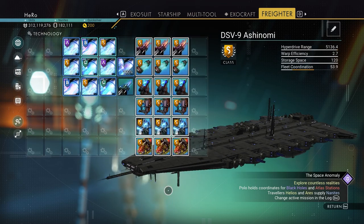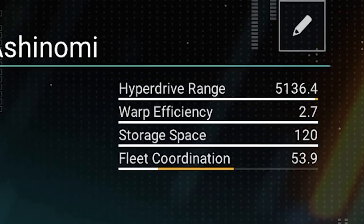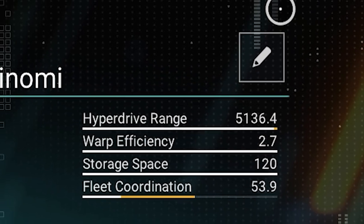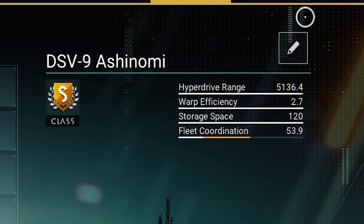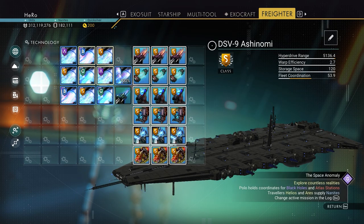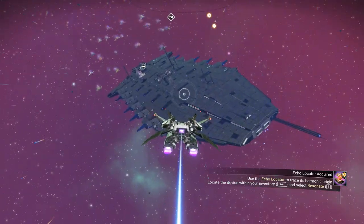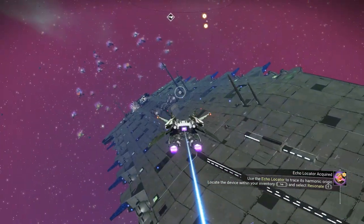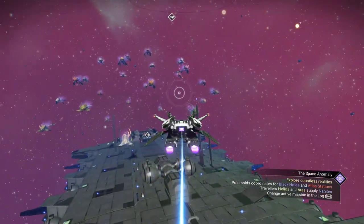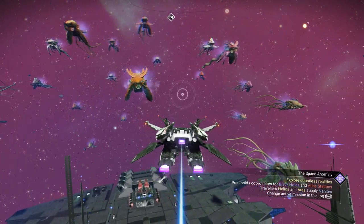Right now, we have maximized the entire freighter upgrade. You can see the stats of the freighter — it's actually pretty high. I think the hyperdrive can reach 6000, and I really tried every way to take it to 6000, but I couldn't cross it. Now you have the best upgrade for the freighter. I'd really like to thank No Man's Sky Resources for helping me on this one. I hope in the future the game can add more stuff for the freighter so we can take it to battle. Maximizing the freighter can be pretty good if you like to jump to another galaxy.